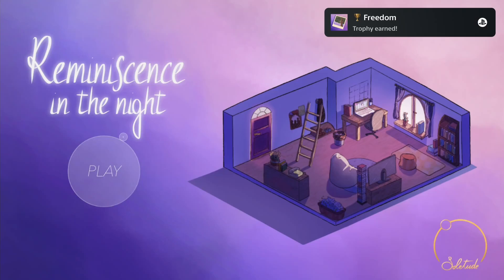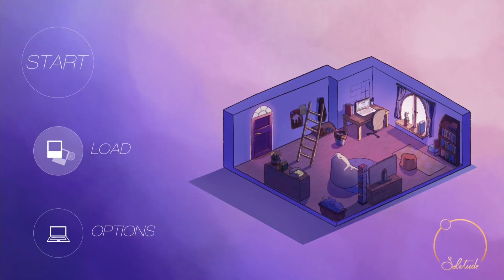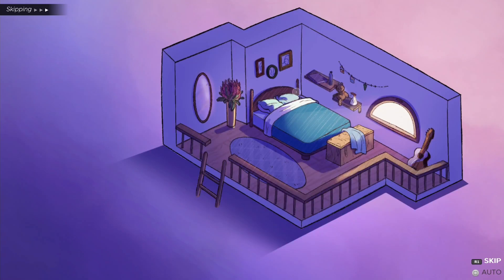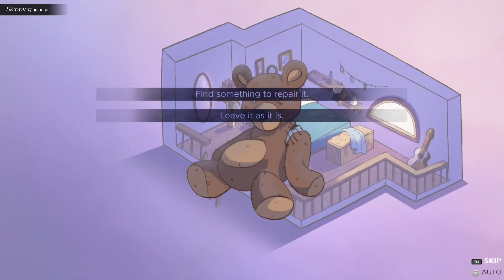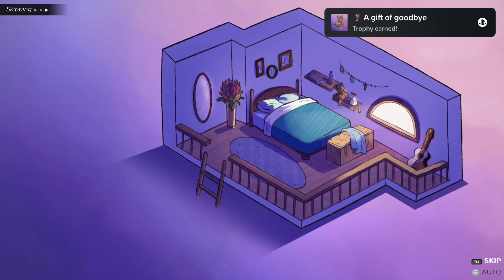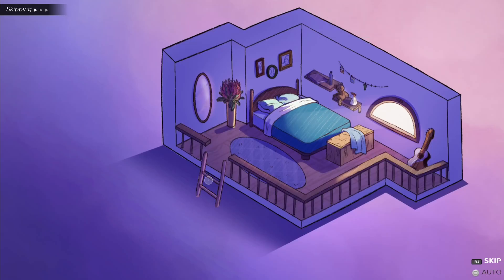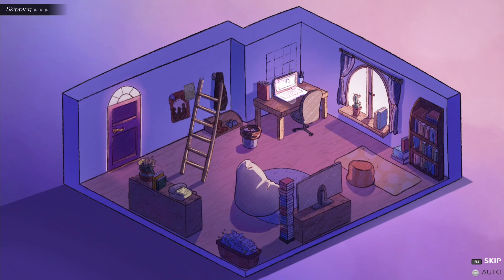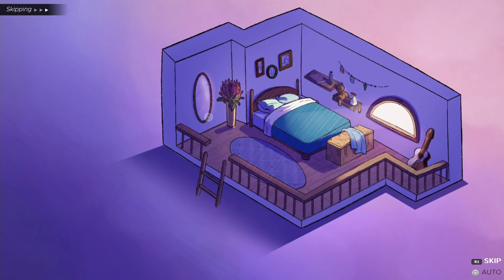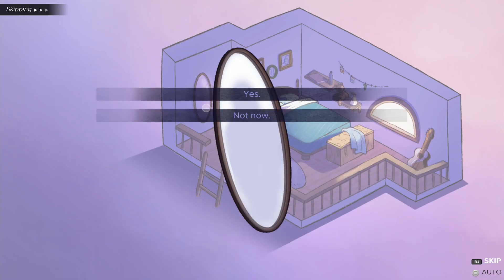Now click on Play and load your first save. Select 'Why have you waited for me?' Now go upstairs, click on the teddy, and select 'Find something to repair it.' Go downstairs, click on the computer, select 'Tell me about it' and then 'It was broken.' Now go upstairs, click on the mirror, and select yes.